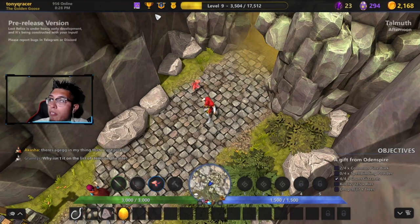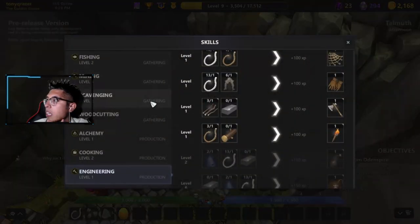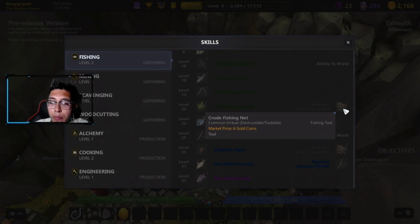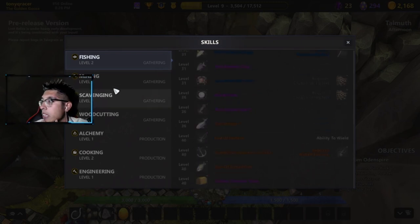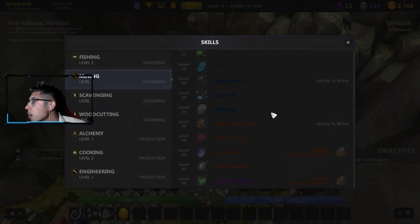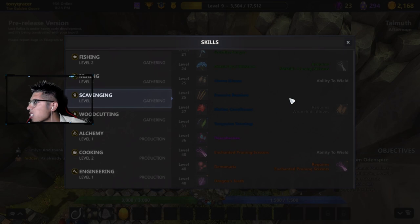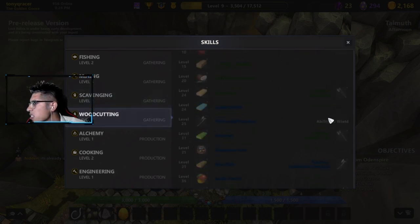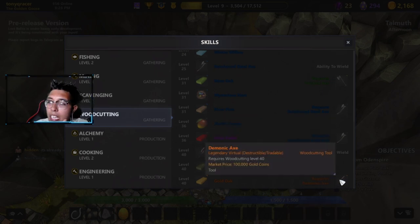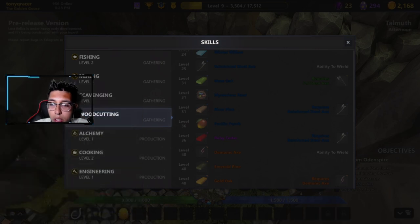Tools have a grade and each grade has a skill level requirement to equip it. Common tools can be equipped from skill level one. Uncommon tools — green — are unlocked at around level 10 for example mining level 10. Rare tools — blue — are unlocked at level 25, like the hatchet. Legendary tools are unlocked at level 40 of the corresponding skill. Make sure to be aware of these requirements.